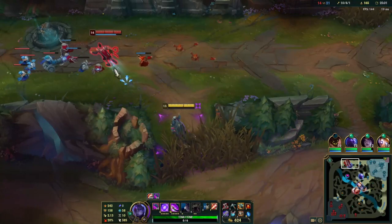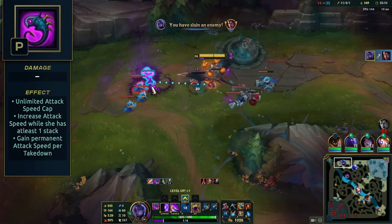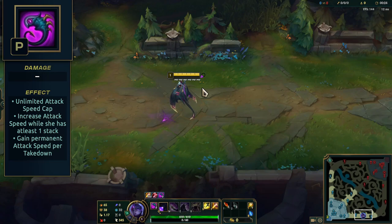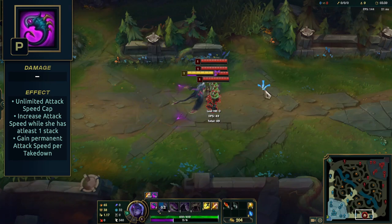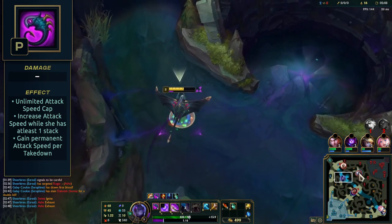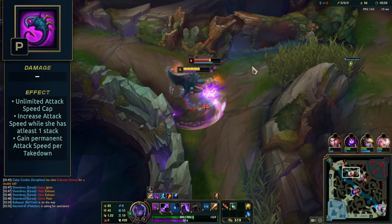Belveth doesn't need energy or mana to use abilities. Her passive, Death in Lavender, has two parts. The first part increases her attack speed after using an ability. Each ability counts as two stacks, and she can hold onto six stacks in total, displayed under her health bar. Each basic attack consumes one stack. She is ghosted during this time, which means she can move through units like minions and champions. The second part permanently stacks attack speed anytime she takes down a large monster like jungle camps, champions, or epic monsters like Dragon and Baron. She can also gain stacks from cannon minions and super minions.